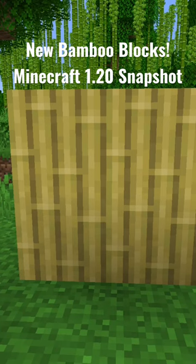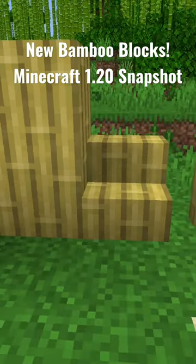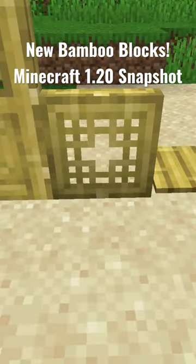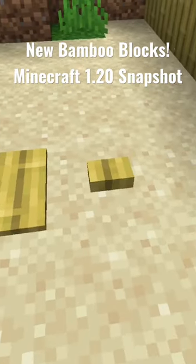These bamboo planks can be used to craft every other bamboo item, like stairs, fences, fence gates, doors, trapdoors, pressure plates, and buttons.